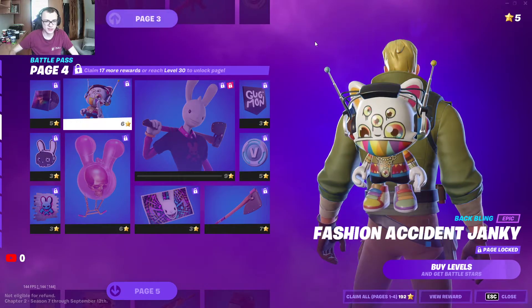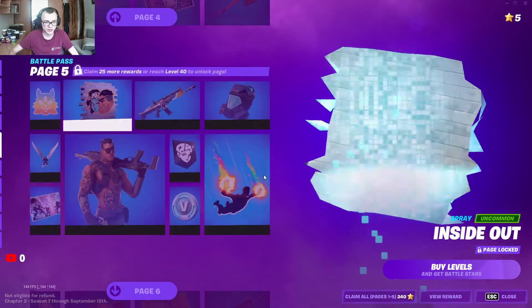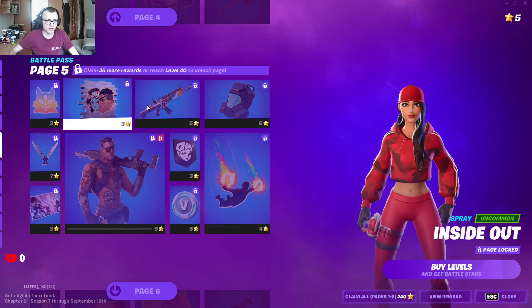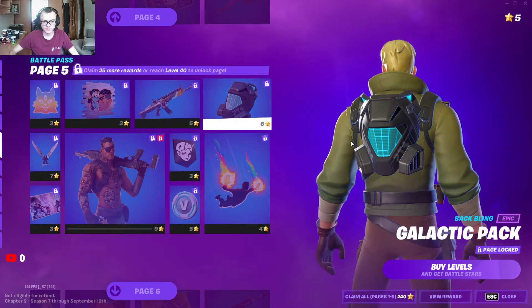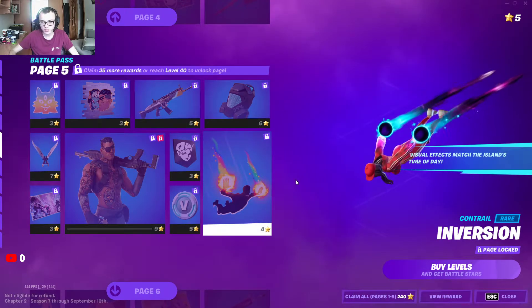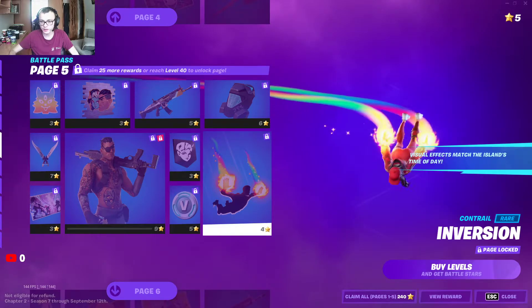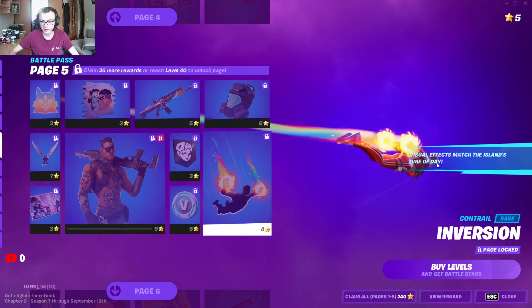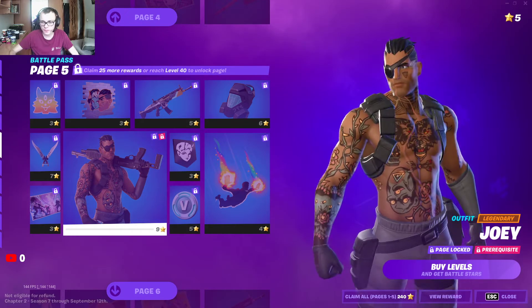I like that. I don't like that one. Okay, this wrap — really nice. This is also good back bling. Oh, that's nice — that's so good, contrail, and it matches the island time of day. That's nice. Then this skin — I really like that one.